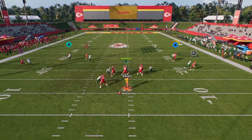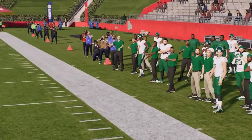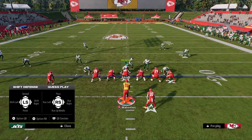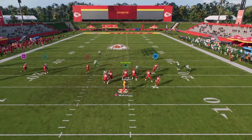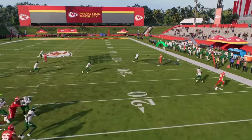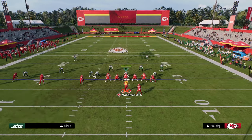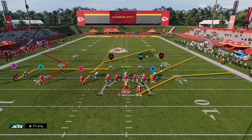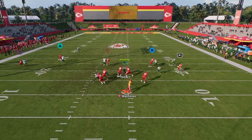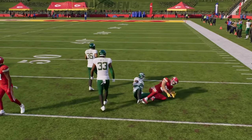If it's not open, a lot of times you can just aggressive catch it against man coverage. Typically this will be open against man. Against zone coverage, throw this with an outside pass lead — the outside third is just never going to be able to defend the route. Let me show you this one more time against man to see if we can get this rocket catch. We're going to let him run his route — just high-point it — that's the idea. You're going to get that nice aggressive catch animation.